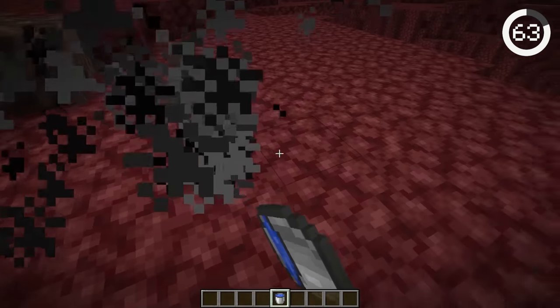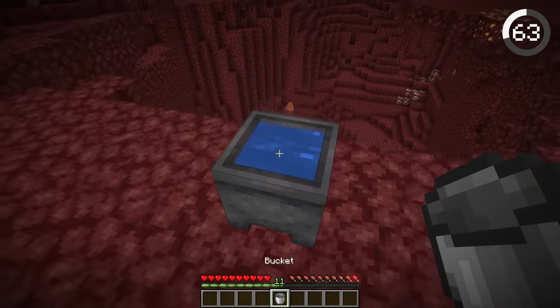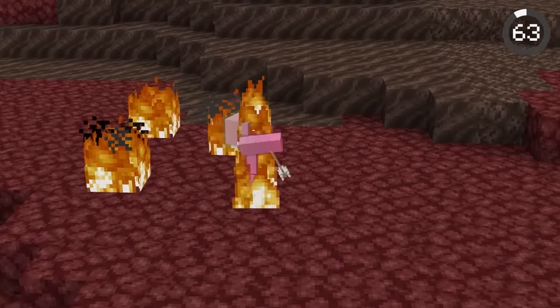Water is impossible to place in the nether in newer versions of Minecraft — but not quite. Just bring a cauldron to the nether and place some water in it. Or if you catch on fire, just splash yourself with a water bottle.